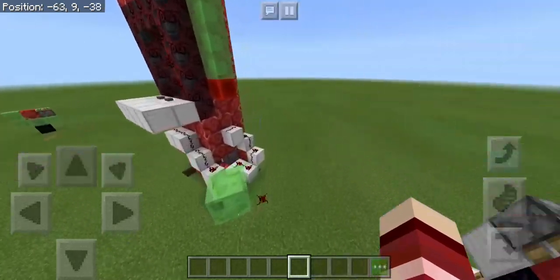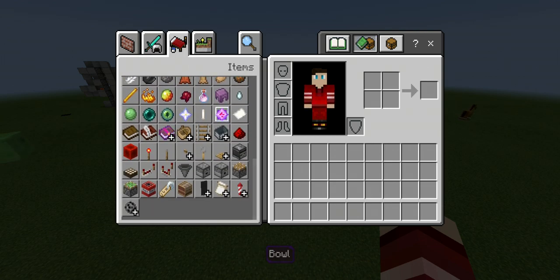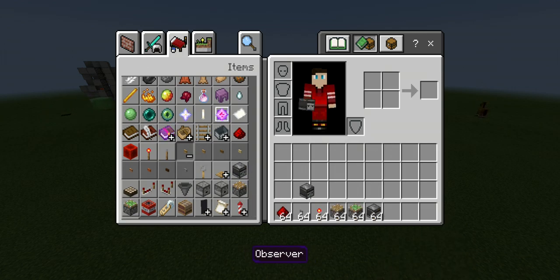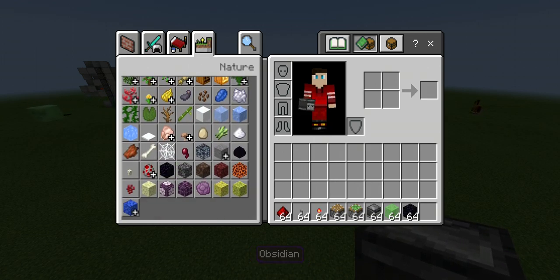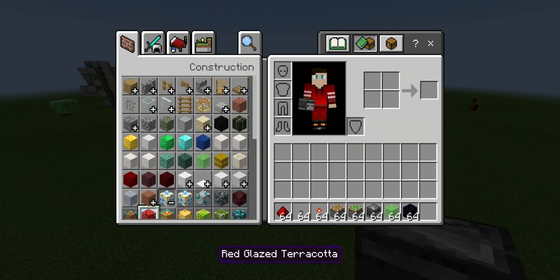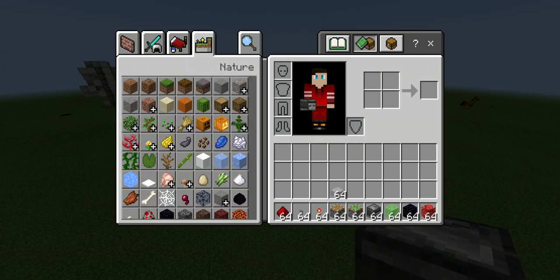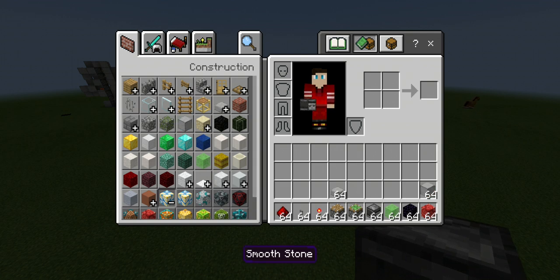Now I'm going to show you how to build this thing. The things you're going to need are: six redstone dust, two buttons, two redstone torches, two sticky pistons, two normal pistons, two observer blocks, nine slime blocks, three obsidian, two glazed terracotta, and one slab of your choice.